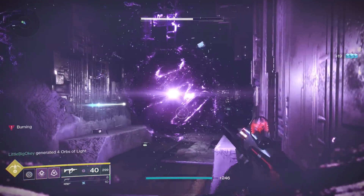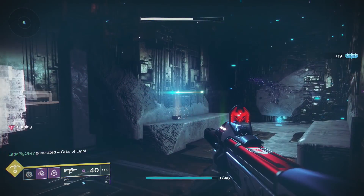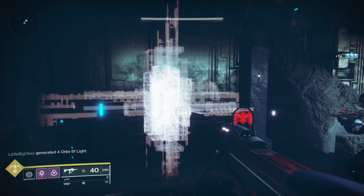You then need to do this exact same thing at two other Nessus Lost Sectors. Now as you'll see here, the Vex Construct will turn back to its normal white colour, and this means you'll be able to analyse it and continue on with your quest.